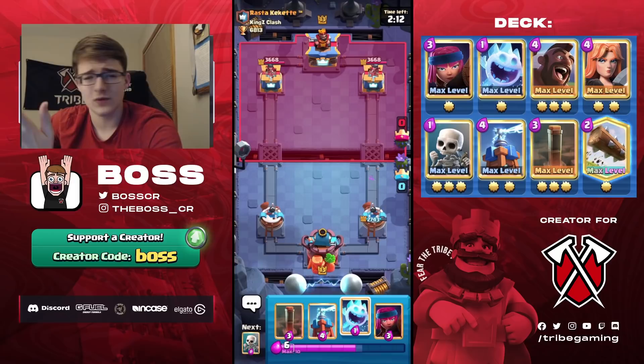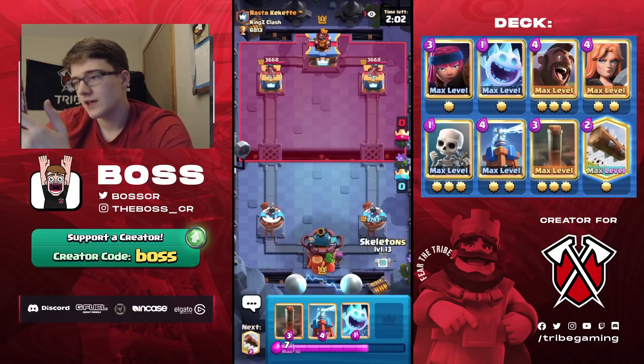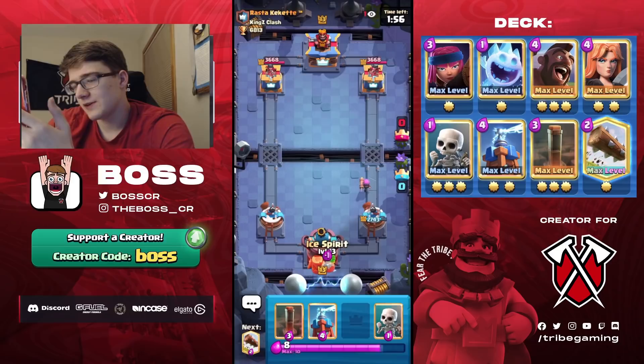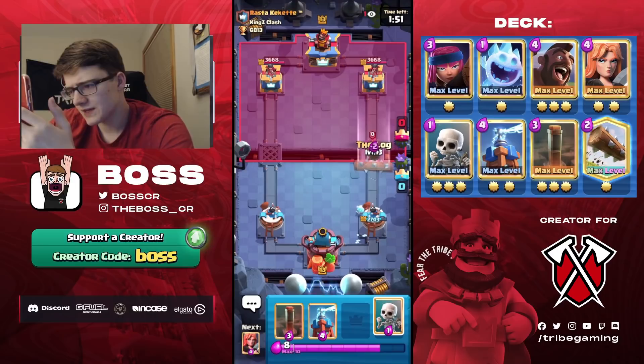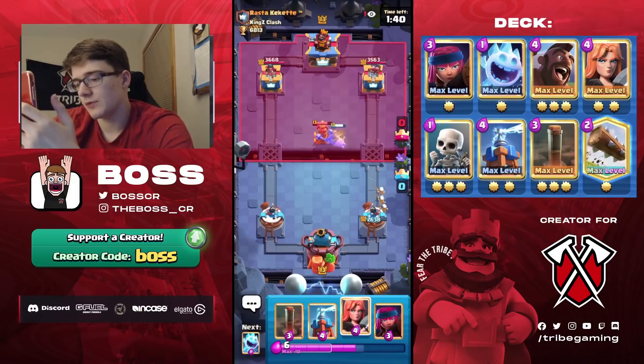Not the best start — we took a lot of damage early. I feel like we got a bit start-handed: his first Hog push caught me off guard, and the Magic Archer was lucky because I didn't know he had it. It was a good play on his end, but also a little lucky. We have the Valkyrie so a comeback is possible. Going Hog — I think he needs one more card before he gets back to Tesla.